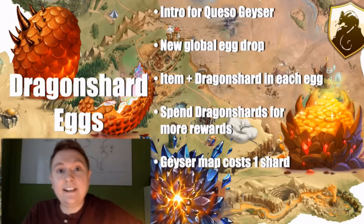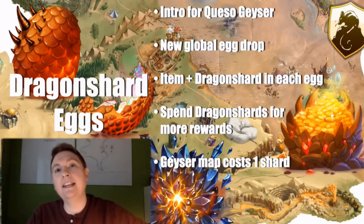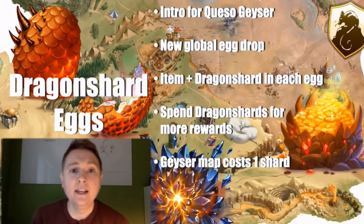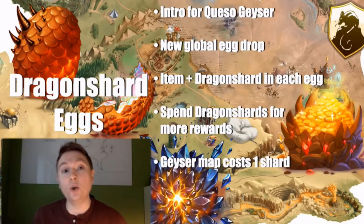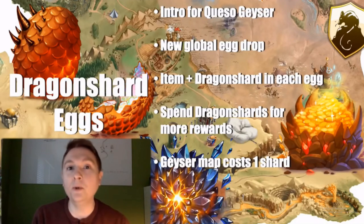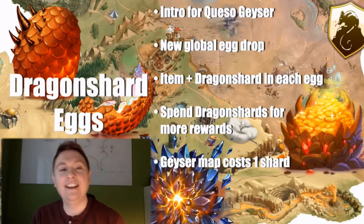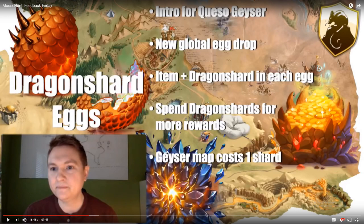Inside each egg, you're going to find some modest Queso Geyser supplies — things like Bland Queso, maybe some medium spice leaves, some of the lower tier Queso Geyser stuff to help you out. You'll also find a new item called a Dragon Shard, and you'll be able to spend those at any Charm Shop, General Store, or Cartographer for some rewards. The only exception to this would be the Price Mice and the Relic Hunter Mouse, as mentioned by Dave.